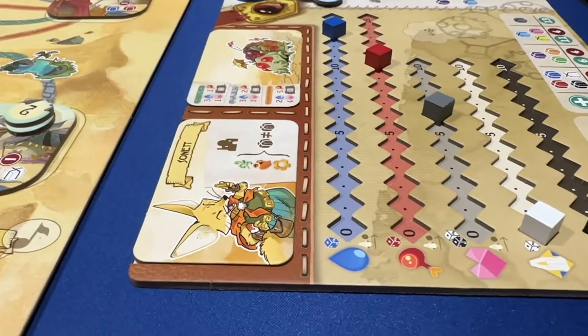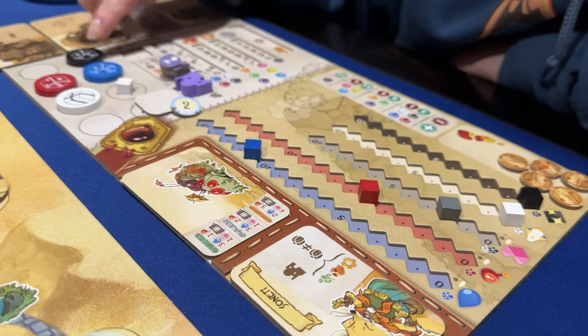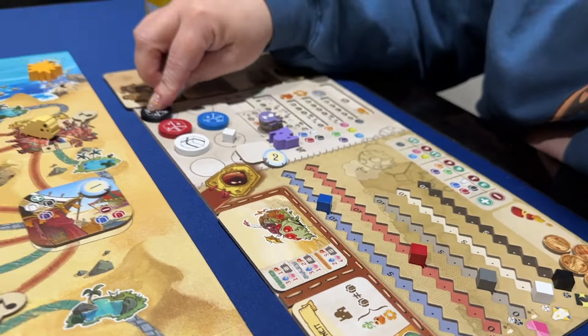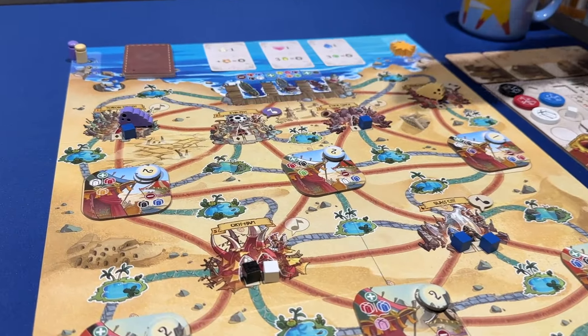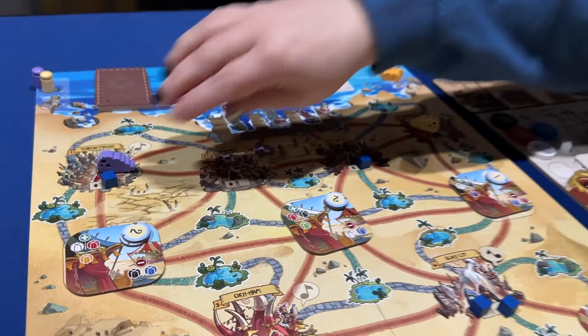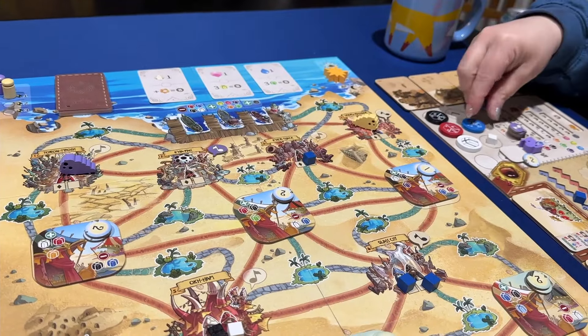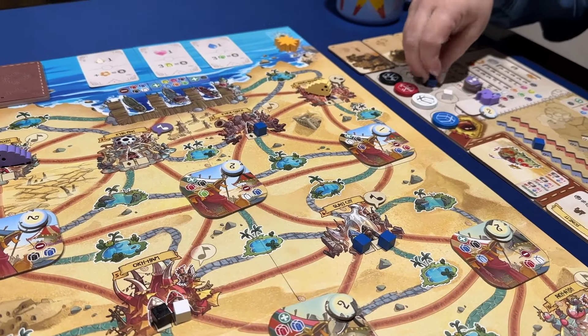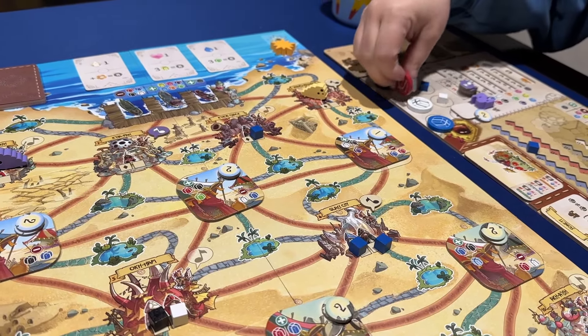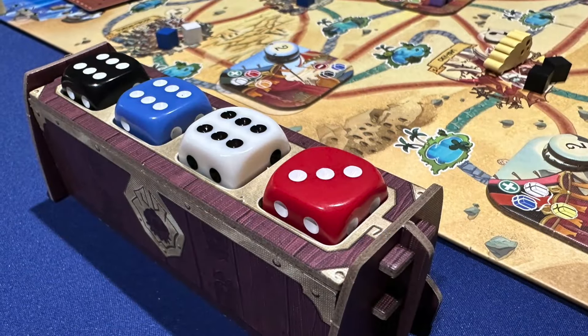Gameplay takes place across six rounds where players take three turns each, using available action tokens they selected at the start of their turn. All players have one token of each color, and initially three slots for setting their available actions. Spending a token allows you to take an action corresponding to the strength of the affiliated colored six-sided dice rolled at the beginning of the round.